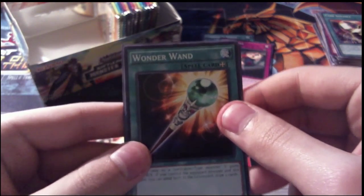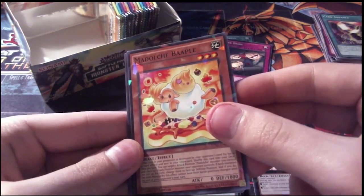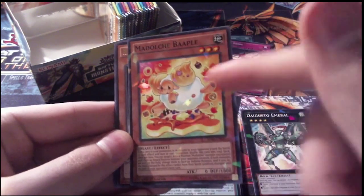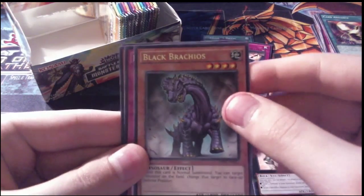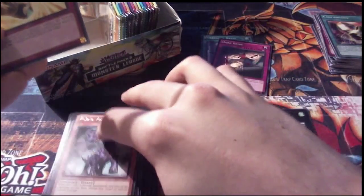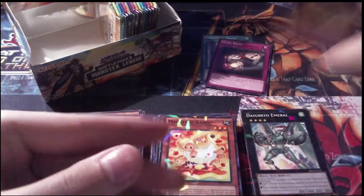Pack 21: Wonder Wand for our first common, our Shatterfoil is Madolce Bopple — looks like a sheep — and Black Barachios for our rare. I have a friend who really likes dinosaurs too, so maybe he'd be interested in these dinosaur cards. And then Burst Breath and Gunnogo are our other commons.